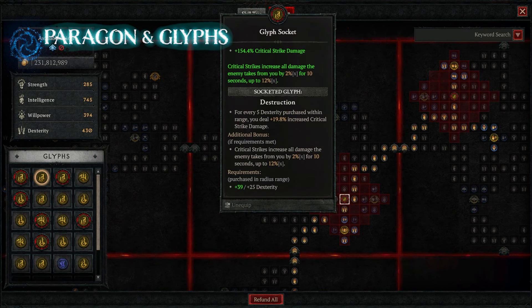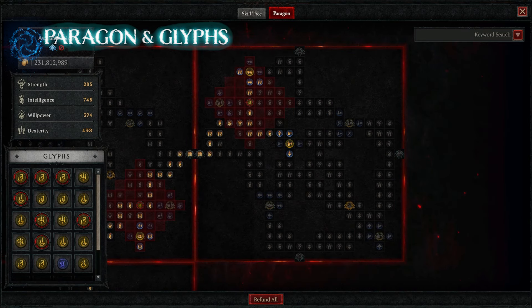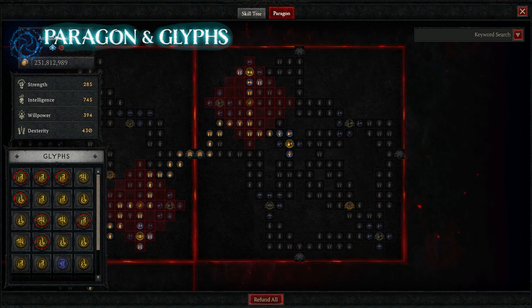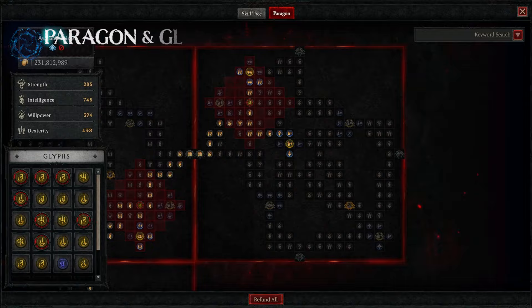Paragon board number six is Ceaseless Conduit, and we're using the Glyph Destruction to increase our critical strike damage. Our final board, number seven, is Searing Heat, and we're putting in the Glyph Control to add more damage to crowd-controlled enemies. As enemies are chilled or frozen, they are crowd-controlled — so all these different damage multipliers stack up, giving us millions in damage every time we hit with our ice spikes.